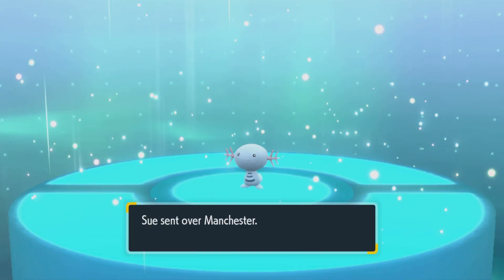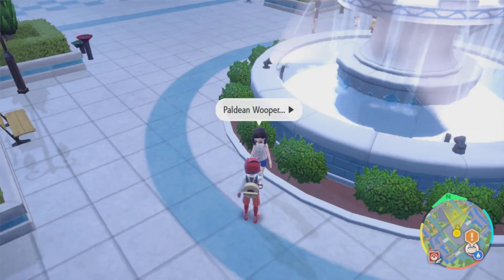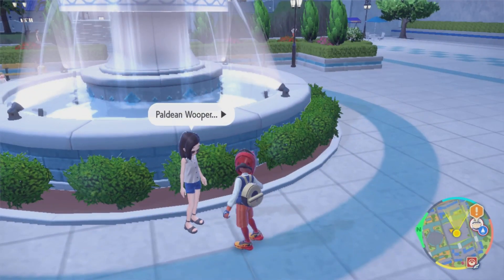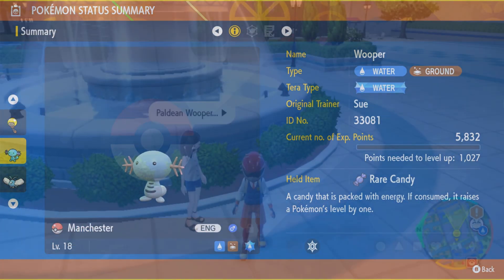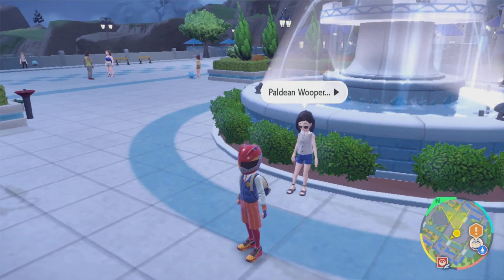Just like that — boom, there you have it. You just got yourself a Marill right here in Pokemon Scarlet and Violet. Full step-by-step, guys, that is how you trade your Wooper for a Marill.